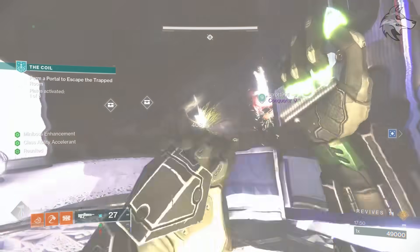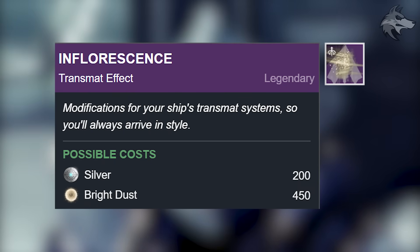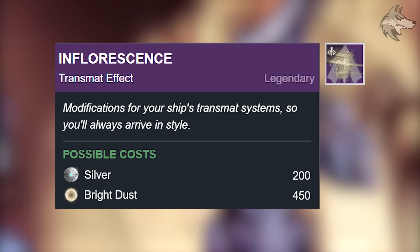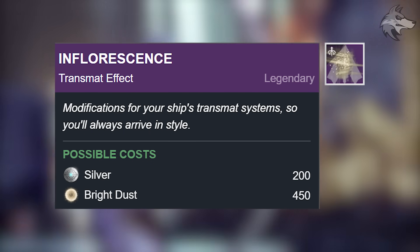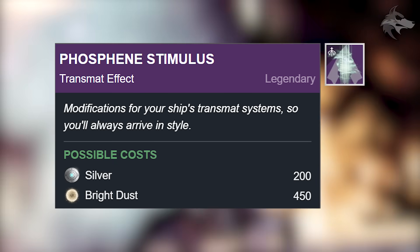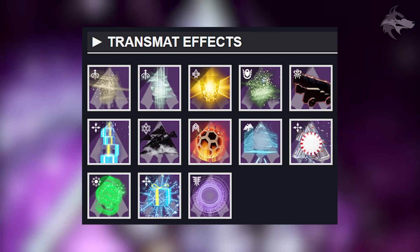Finally onto some transmat effects. Firstly there is Inflorescence, and this season it'll cost 200 silver or 450 Bright Dust, with the same costs applying to the Phosphine Stimulus. All of the rest of the Bright Dust transmat effects that'll feature this season are visible on screen as well.